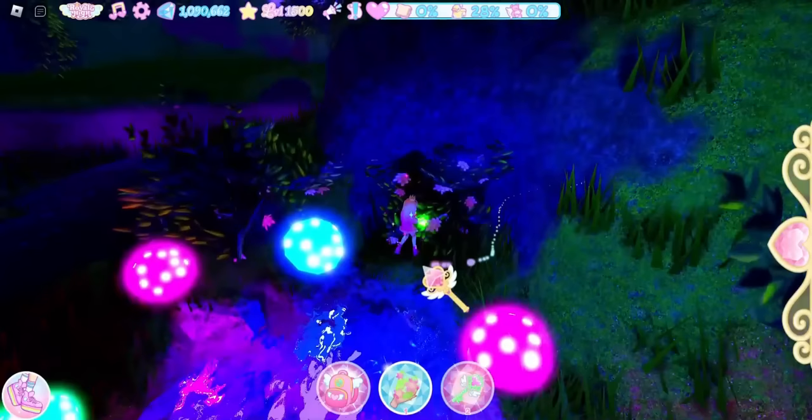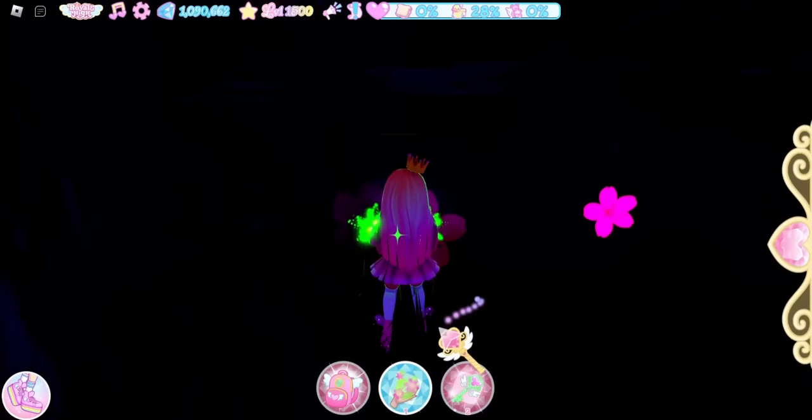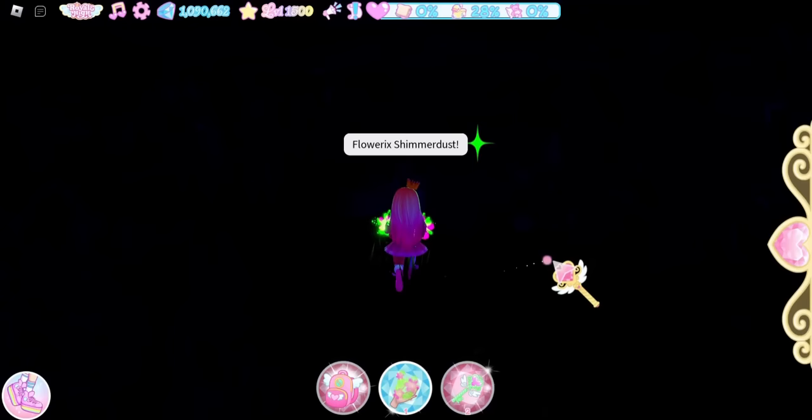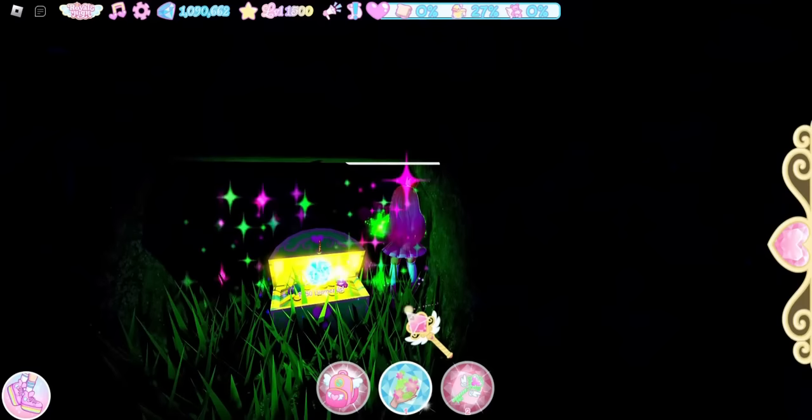Activate your nature power and aim it towards the bush — it will open and you can go in to get the chest. It is kind of dark, so you can keep your nature powers going to follow that light, or just go straight and you will find the chest. It is 1750 diamonds.